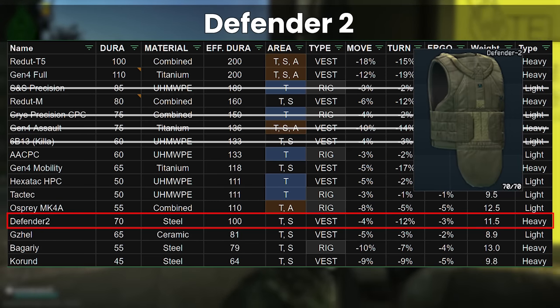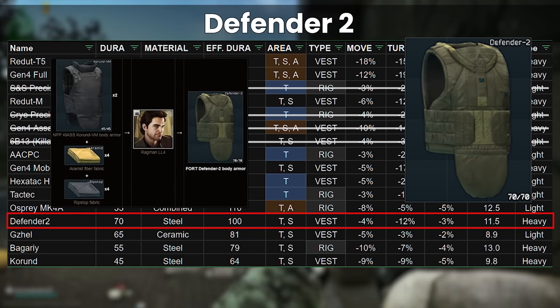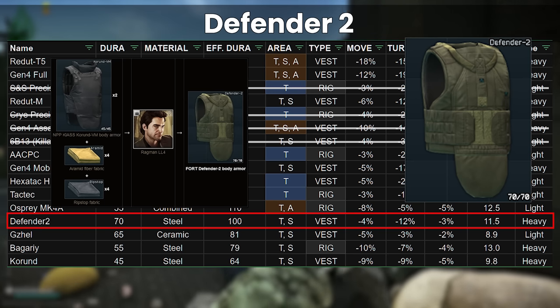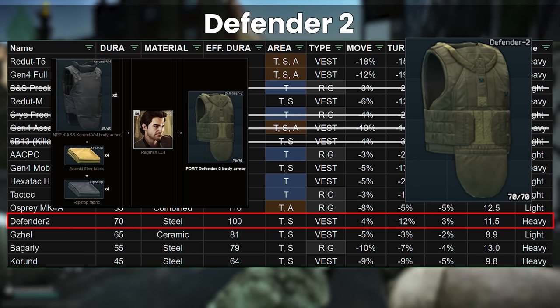The Defender 2 is still in an awkward spot, with a strange barter that uses two Curund armors to get it. These repair so well that really you'd have to have repaired them a lot to get proper value out of this barter — I suppose it gives you a place to put trashed Curunds rather than finally selling them back to Ragman. However, this is the reason that you never really see these armors out in the wild, as it rarely makes sense to do it.